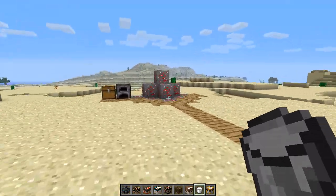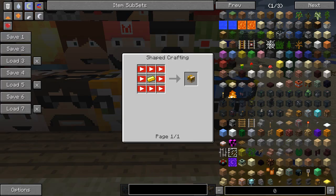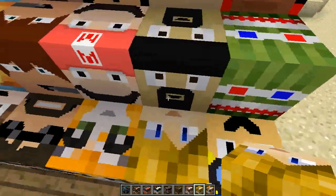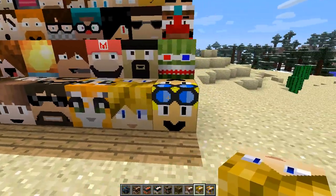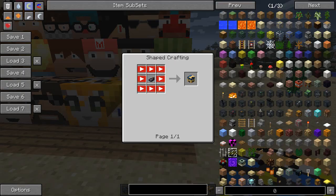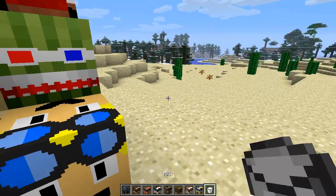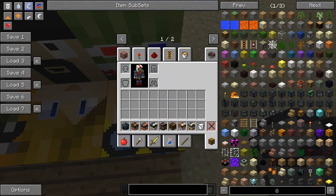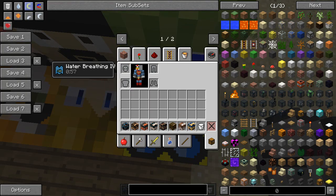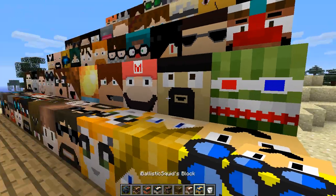Next we have GoldenSolace's block — you need one gold ingot — and he gives you Invisibility for 30 seconds. That's a very cool block. Next we have iBallisticSquid, and to craft his block you need an ink sack, obviously being a squid. I'll get some milk to clear my debuffs, then jump on top of the squid — he gives me Water Breathing for 60 seconds, so that one's really cool.